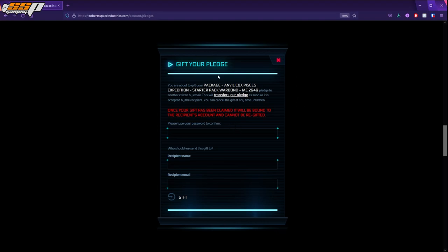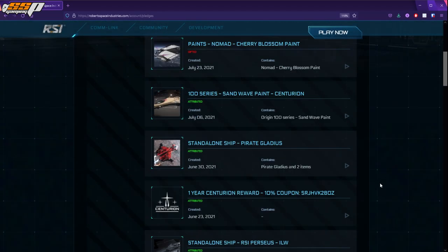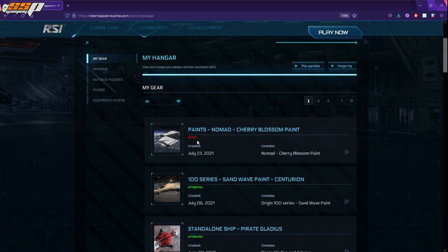To gift a ship, click on the Gift button. You'll need to enter your account password, the name of the person you're gifting to, and their email address — make sure it's the email they use for their RSI account. Inform them that they need to be logged into that account on the RSI website before clicking the gift link in the email, otherwise it will not work. Then simply click on Gift. The item will stay in your Hangar until the recipient accepts it, at which point it will disappear.